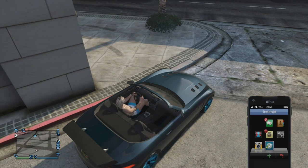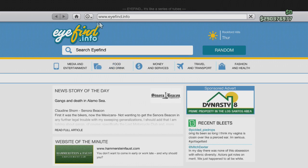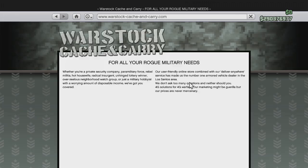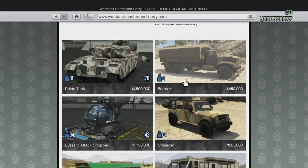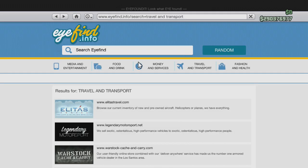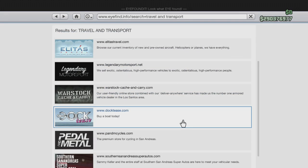What you're going to do is go to the internet on your phone, go over to Travel and Transport, go down to Warstock. Pick something you can buy — say you're a low level. This is to buy the Buzzard Attack Chopper without being level 42, I'm just putting that out there.